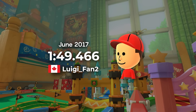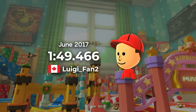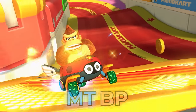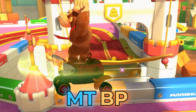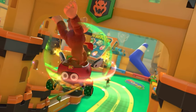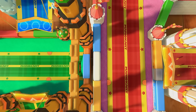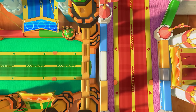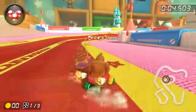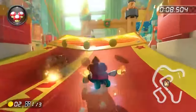LuigiFan2 set a new world record time of 1:49.466, but the most outstanding part of his run was his new strategies — MT boost panels. In most Mario Kart games, boost panels serve as a break from drifting, often placed before big jumps to make sure you make it across. When you touch these panels, the kart accelerates to max speed for about a second. But LuigiFan found that if he released a mini-turbo on the boost panel and then tricked off it, he'd reach an even higher speed, zooming past Xtreme's world record.